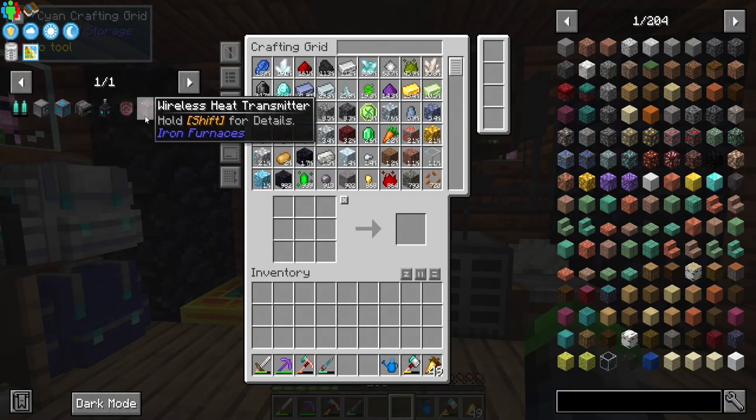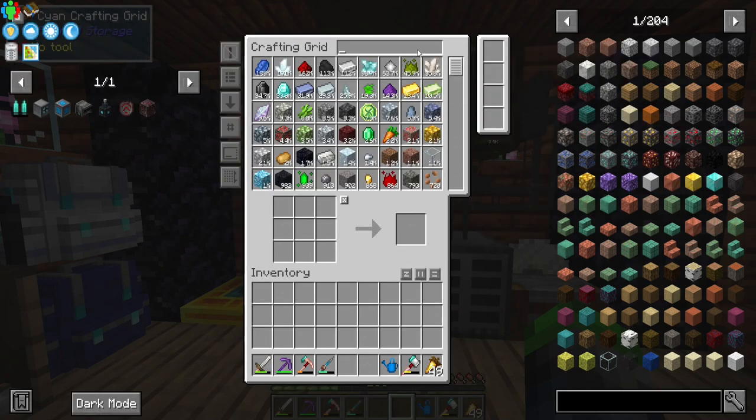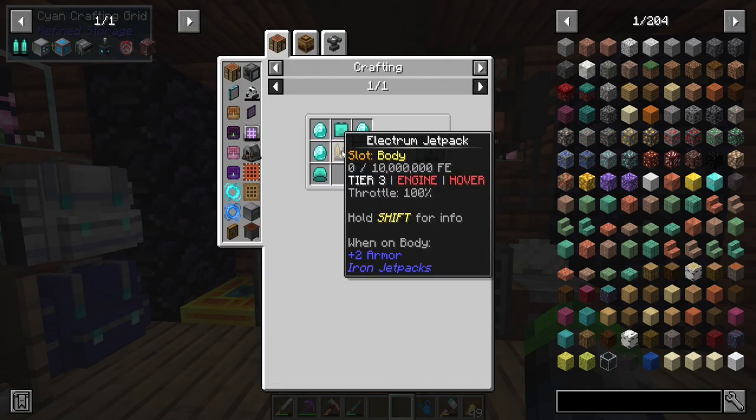First off, we're going to try to get a diamond jetpack. I actually don't have a jetpack, so let's go ahead and craft one up.